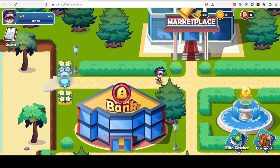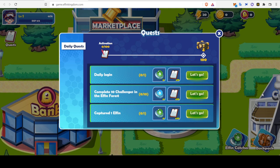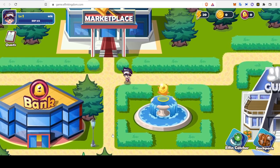How do I buy an elfin catcher? Let's go to my quest first. Daily login — I'll get one elfin catcher if I log in. Let's wait for that transaction to go through. It went through. Too fast — try again later. Come on. Damn, what the hell?